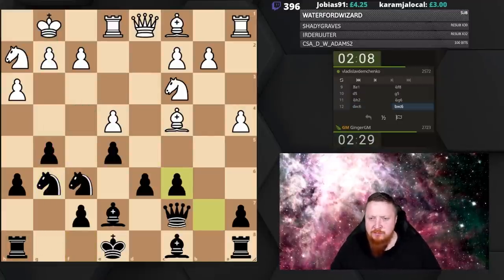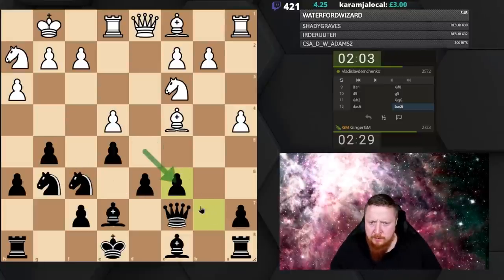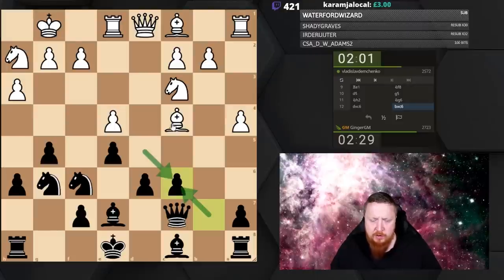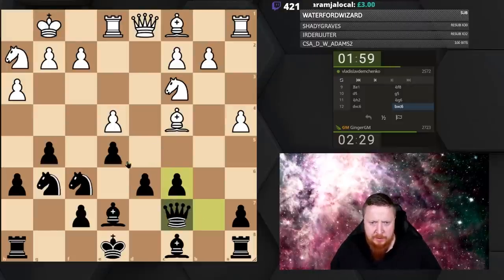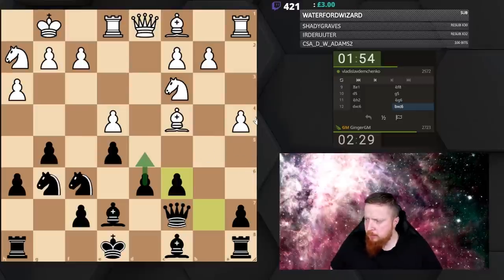If only life were so easy. So this is what we're going to try to do. I'm quite happy he's taken here because now my pawn structure — I'm not just going for an outrageous attack — I have more pawns in the center of the board, and maybe at some point we can play with that.